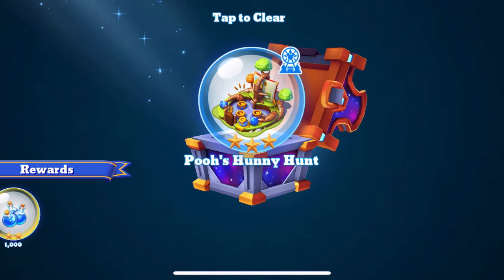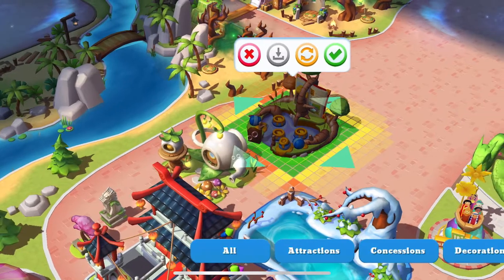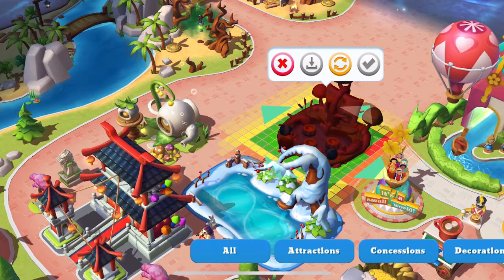And inside, we got Pooh's Honey Hunt, which is a really nice attraction. Now let's find a place to put the Pooh's Honey Hunt attraction, and we are going to put it behind the Forest Ice Rink attraction.